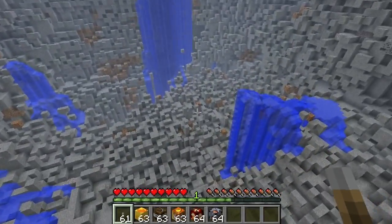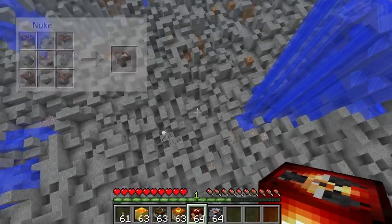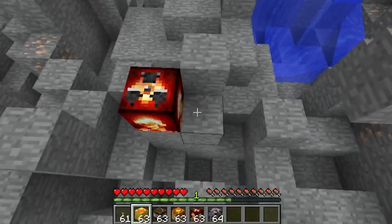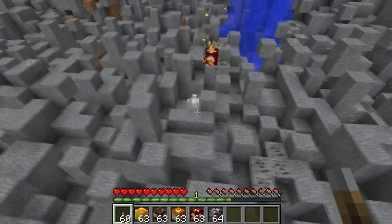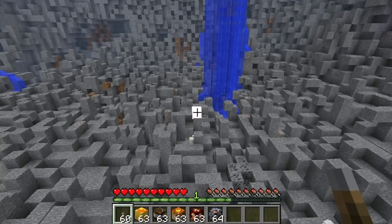I have played around with the scatter bomb and the scatter bomb is actually bigger than a nuke. So we'll test out a nuke first and then we'll do a scatter bomb, because a scatter bomb actually uses a nuke in the middle of its crafting recipe. It has a longer fuse so you can run away.